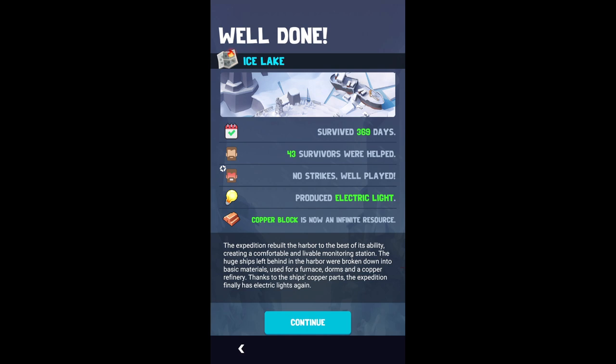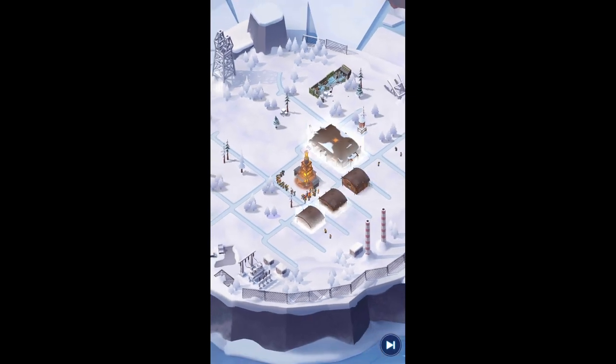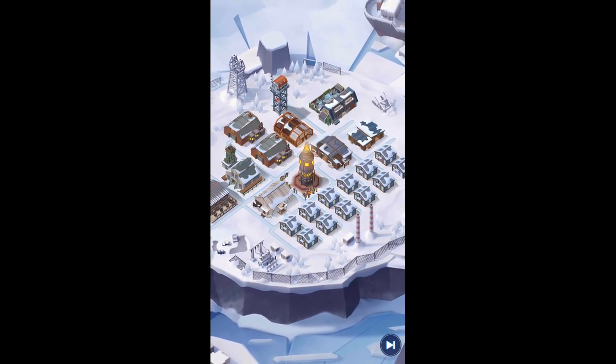When you first start out, you don't have infinite resources — you have to gather wood. Once you finish town one, wood will be an infinite resource for your next town. That's how you start out. It's really cool that each town you go to, a resource becomes infinite. You're about to see what it'll be next.